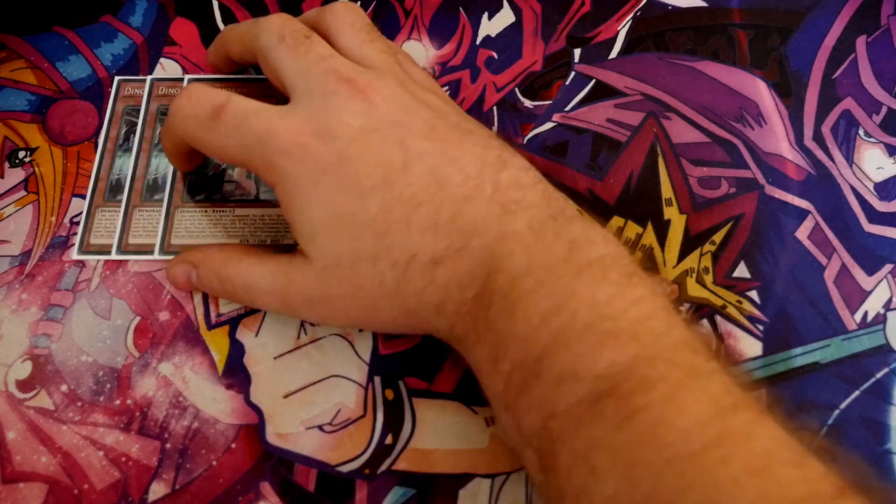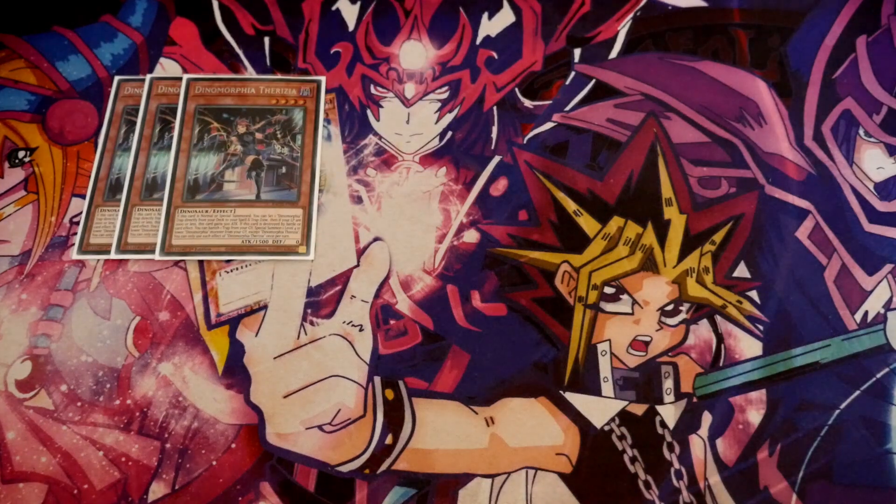We start off with the main Dino Morpheus card, Fareezer. The reason Fareezer is so important and is the one you want to max out on is that if it is normal or special summoned, you get to set a Dino Morpheus trap directly from the deck. This gives you straight into Domain, and it also gets you straight into your Frenzy. Frenzy is so important you don't mind going for a second copy, because it's such a good card. The only downside is that it activates during your opponent's main phase rather than in any main phase.